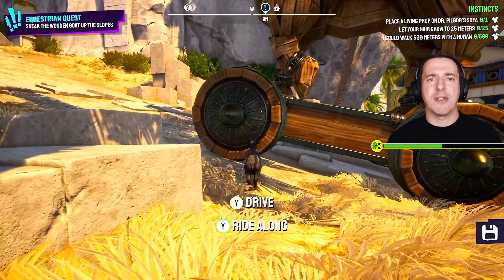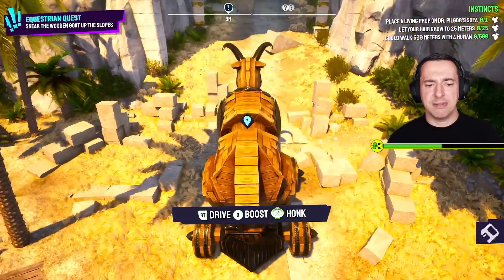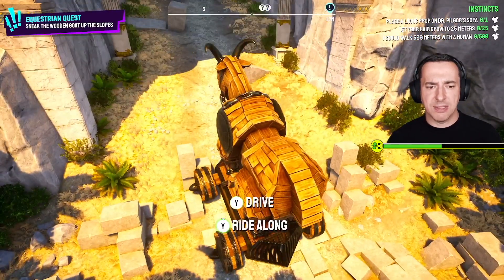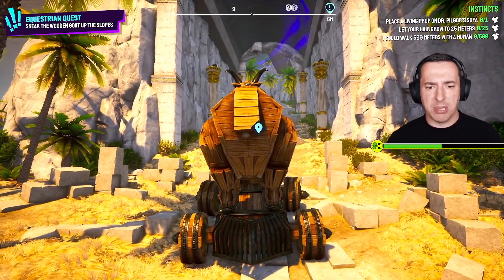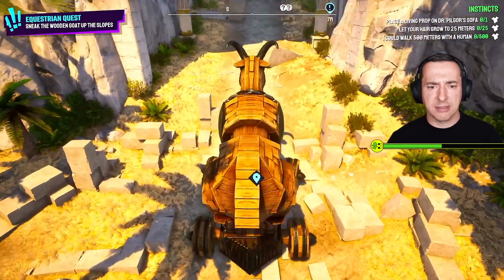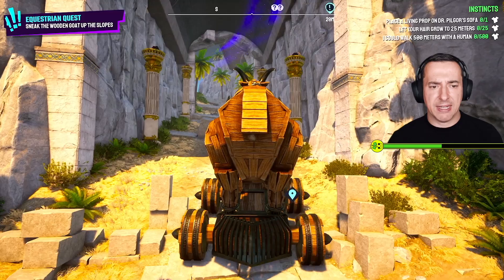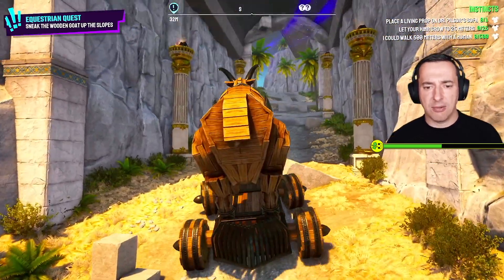Now we can drive our mighty goat up the hill. Left to drive, right trigger to drive, and we can also boost as well. But you've got to get around these little blocks everywhere, so it can take a little while to get past these.